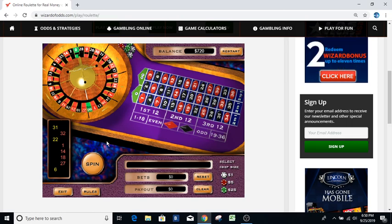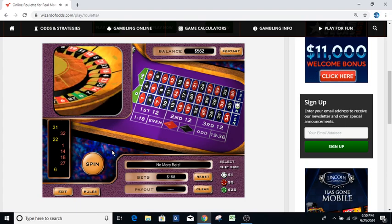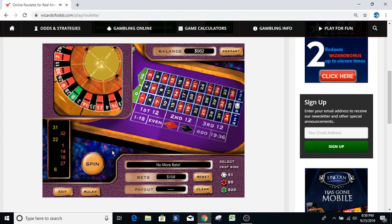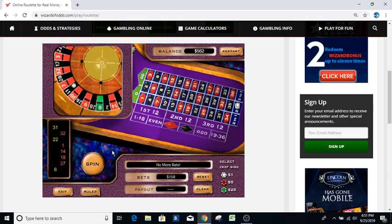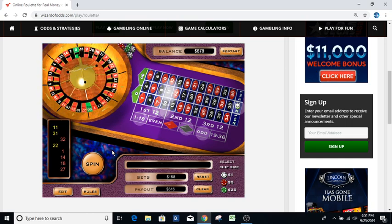Now we're in ten times. We only have one more bet and we're out of money, so we're doing the bounce on this end of the table. We have the 31 and the 32, so we're going back to the 32 with a hundred and fifty-eight dollar bet. It's an eleven — so we actually went in ten times, and we were in a total of somewhere around six hundred dollars.